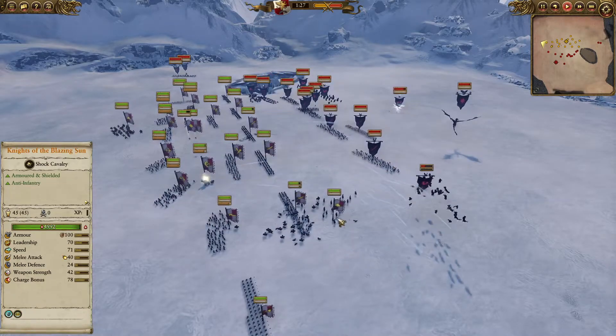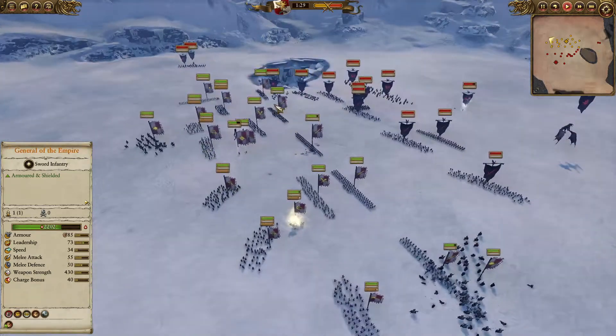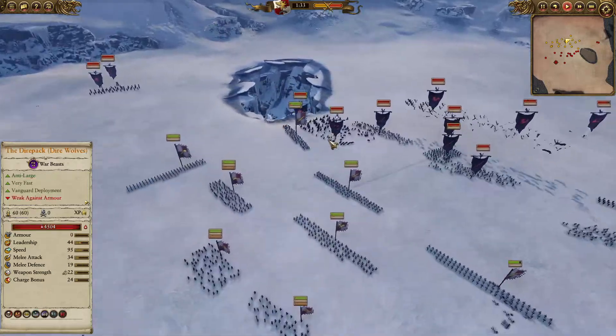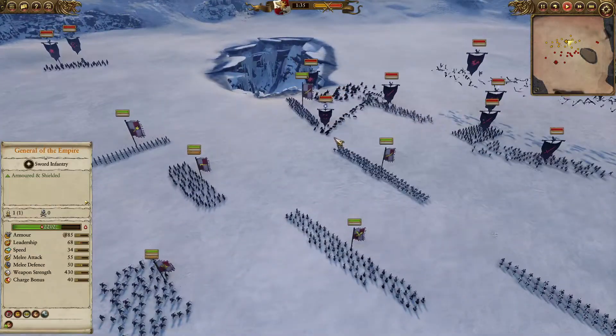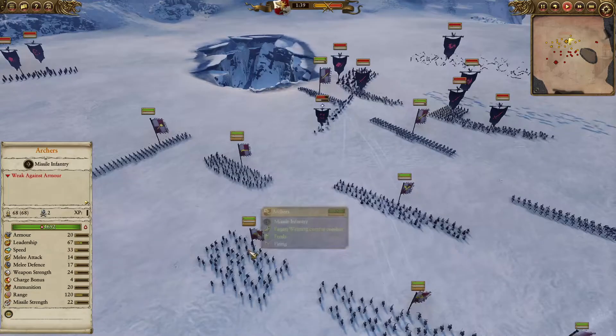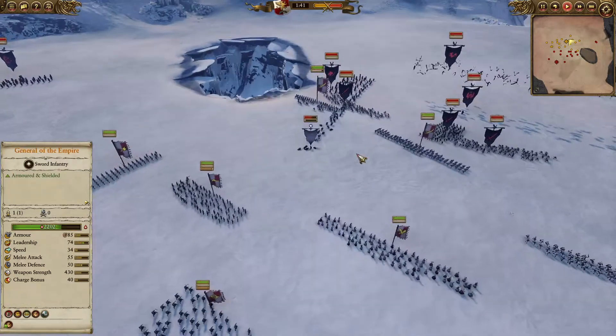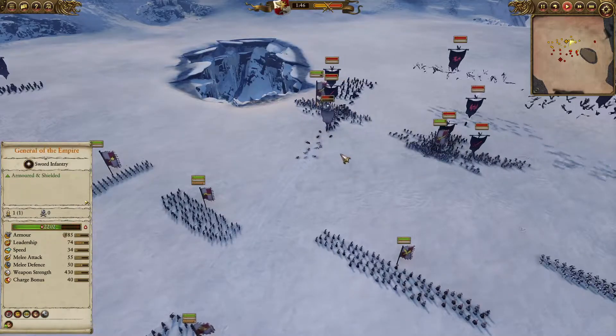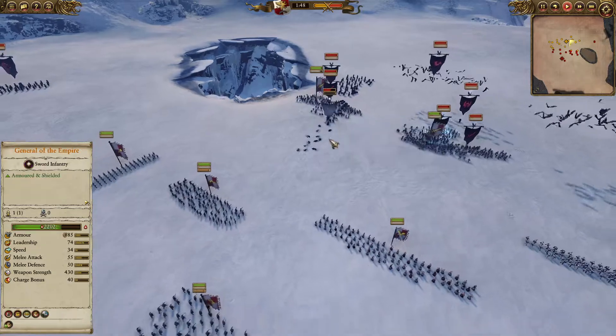The front is going to come together. A nice counter charge here with the Empire Knights, and in the front we are going to see the Black Knights charging into the Swordsmen. We are trying to get the Dire Pack Wolves through this pocket in a nice thin formation, but they are going to be getting shot by the Archers and the Free Company Militia. They do have zero armour and no missile resistance, making these guys exceptionally weak to ranged fire.